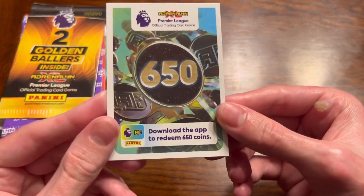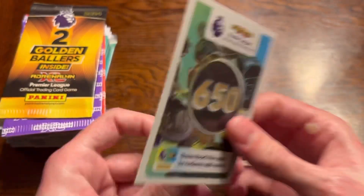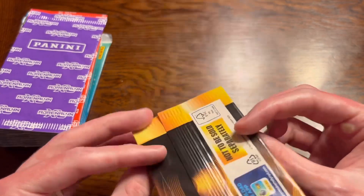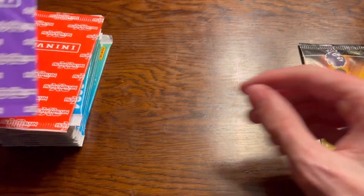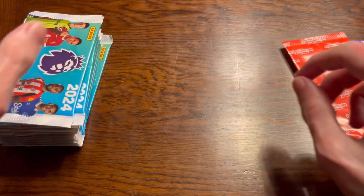Starting up, here is our coin card - someone else can take that because I don't play the app, I don't think many people do to be honest. We've got the golden baller packet, very nice, we're going to open that at the end, as well as the limited edition packs - don't know which one is which, we'll have to see.